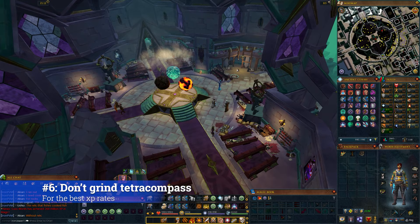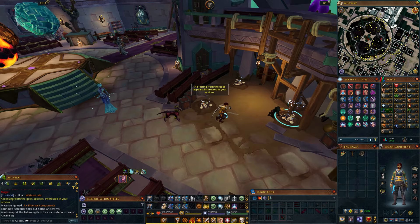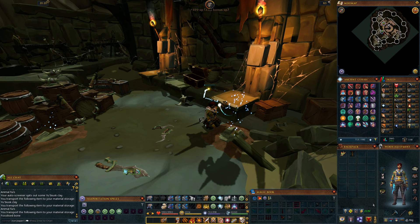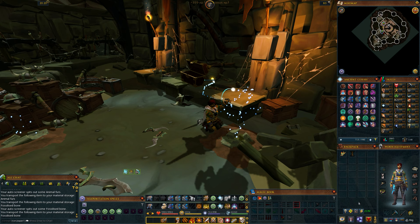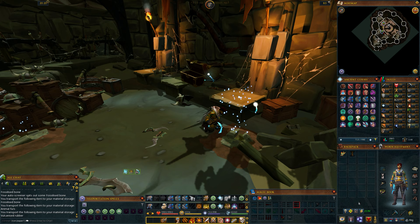Number 6: don't grind for tetracompasses specifically. Unless you're going for Tony's Mattock drop for log purposes, your experience rates are overall better just sticking to the best dig plots for your level rather than focusing on tetracompass piece rewards from archaeology collectors. I do recommend holding onto artifacts that are part of collections that reward tetracompass pieces, like some of the goblin ones, so when you reach the levels required to complete those collections you'll already have the lower level artifacts ready. The more you level archaeology, the more tetracompass pieces you'll find from casual excavating anyway.